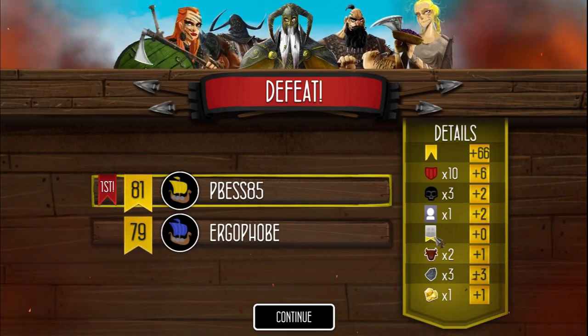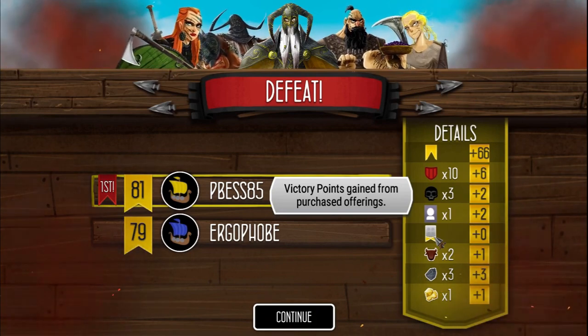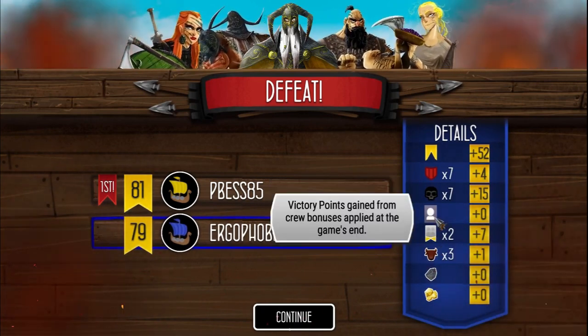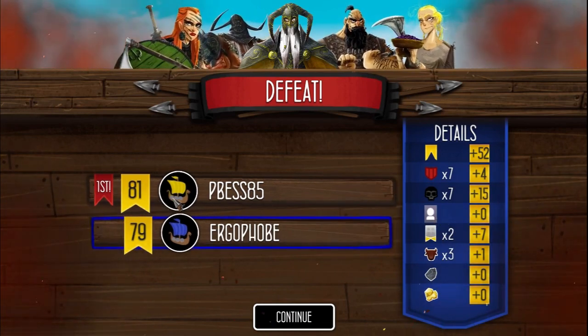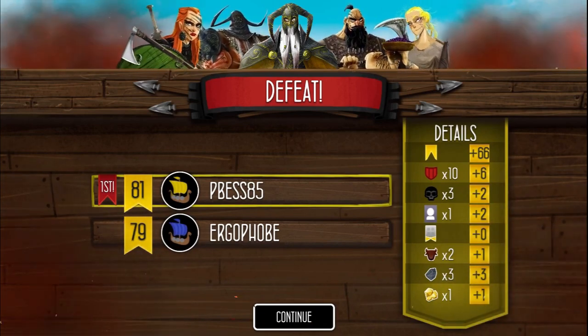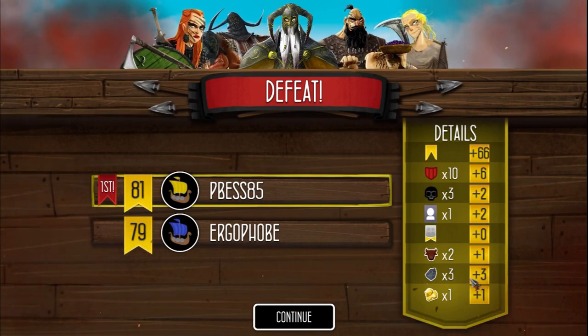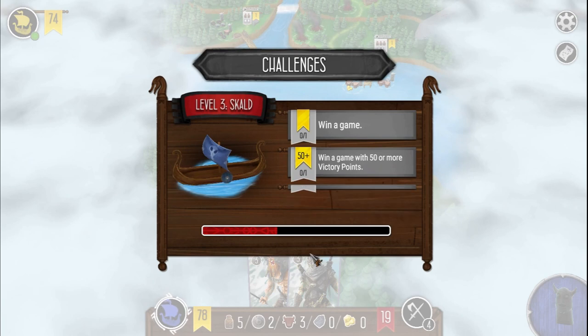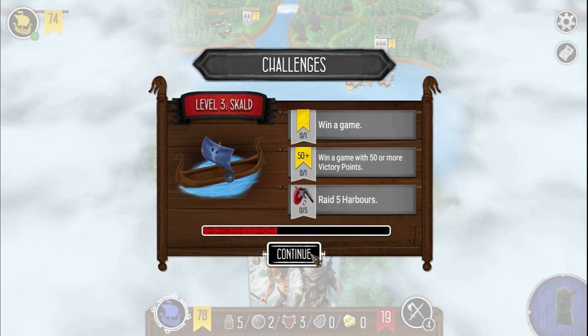He won by two points — 81 to 79. Every two cattle is worth a point, every iron and gold is worth one, and provisions and silver are worth nothing. I never did any offerings. That was such a close game — really well done! Raiders of the North Sea — I really like it. I wasn't sure if it would be a great two-player game, but it definitely works well. There's less interaction but more restriction — each decision is much more tense because there aren't as many options.